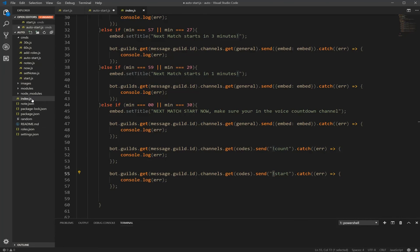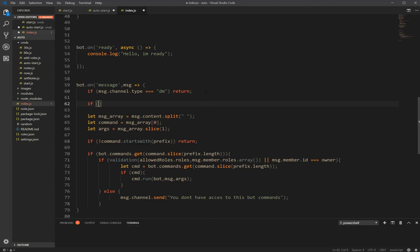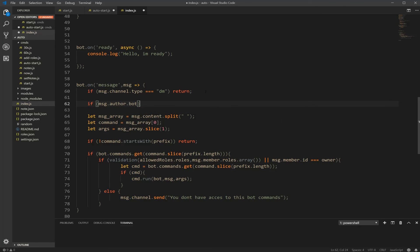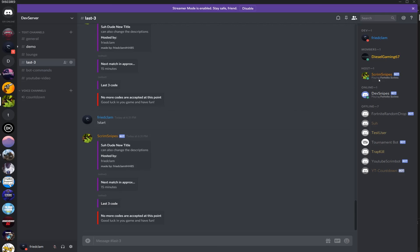You might have something blocking you from doing this. Go in your index file, scroll all the way down, and over here you might have something that says: if the message dot author dot bot, return. Remove that line to let the bot write commands. Also, if you're going to use the bot for commands, we have the roles.json file with add roles. You're going to need to make sure the bot has one of the roles that you already included. So for example, the bot needs one of the allowed roles in order to trigger the start command.